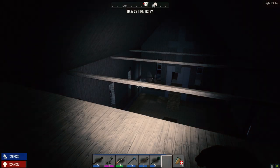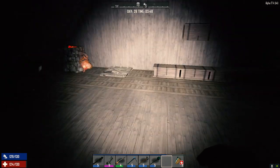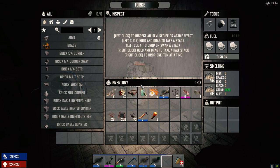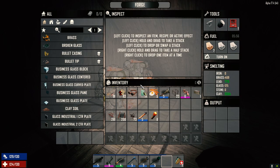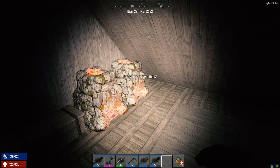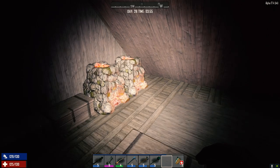Welcome back to the 30 Days to Die series. It's the morning of day 28, getting pretty close to horde night. Going to leave the forge off for a bit to minimize the screamers that are coming. Got some candles for lighting, and outside I'm going to light the backyard up with candles.